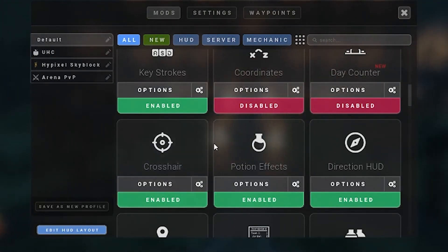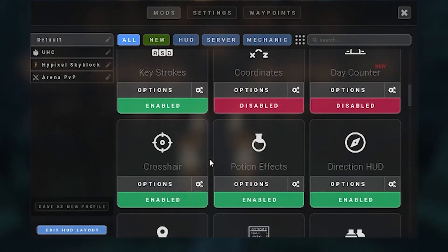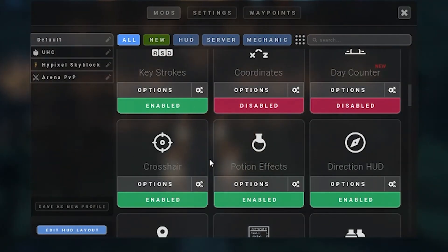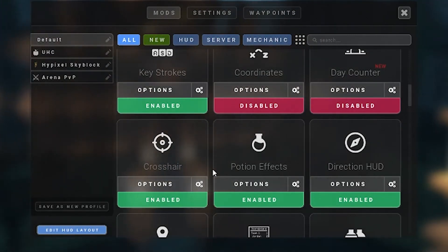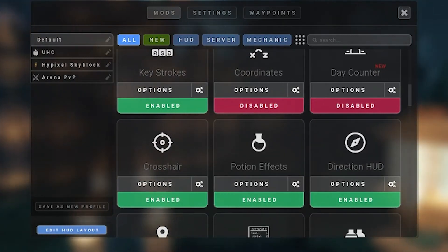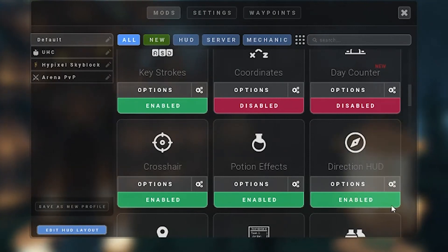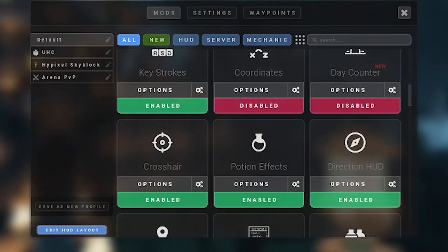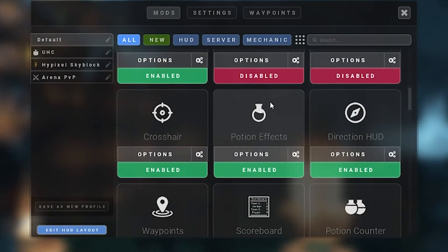Crosshair I turn on — this gives you a custom crosshair for Lunar Client; there should be a video in the corner if you want to see me go into detail about it. Potion effects I just have enabled so I can easily see my potion effects when I'm in PvP. Direction HUD helps me bridge by aligning where I'm looking.